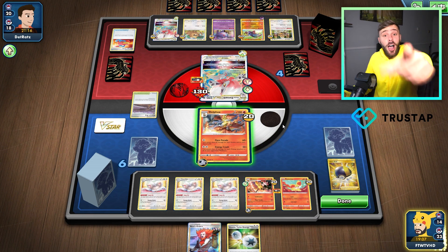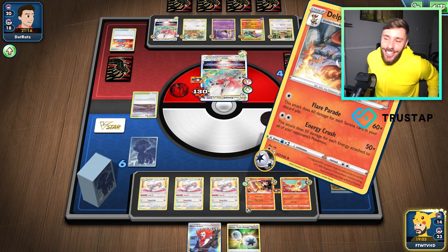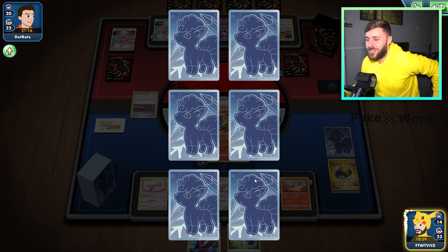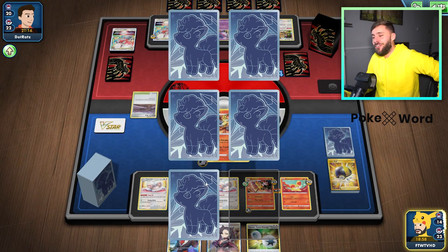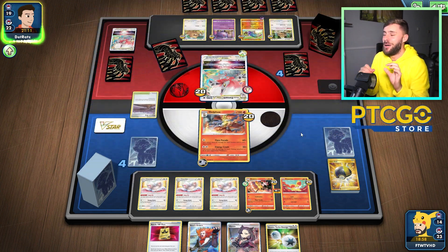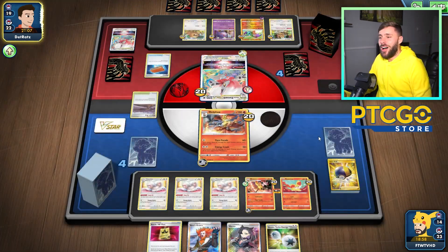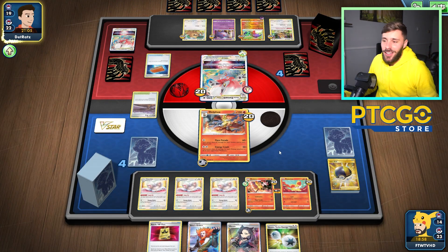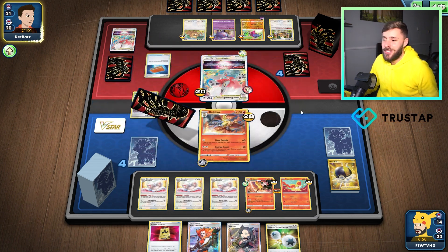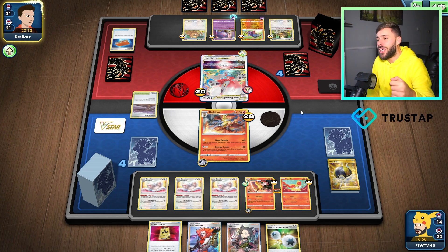Energy Crush into the bin — let's go! I really thought I whiffed it there, but no — the Energy Crush! That's what I like to see. Energy Crush coming in clutch, and this is why I like the Delphox. That powerful attack is really good — you can't deny it. It's strong. Good against Lugia. Good against Arceus. Could even be good against Palkia.